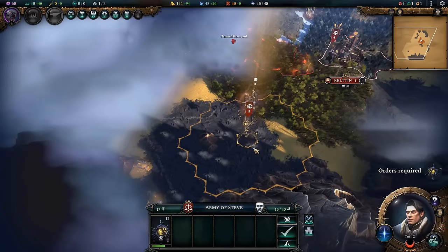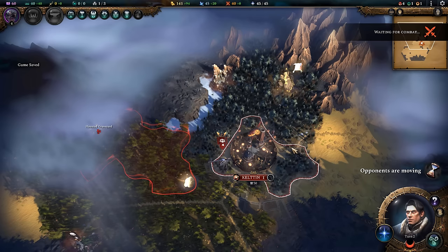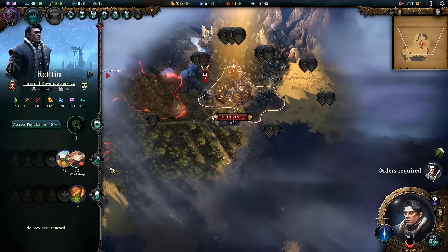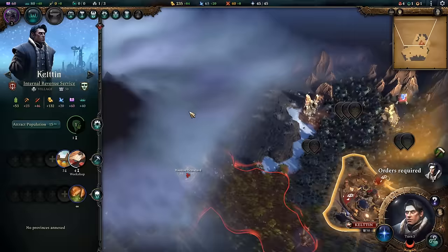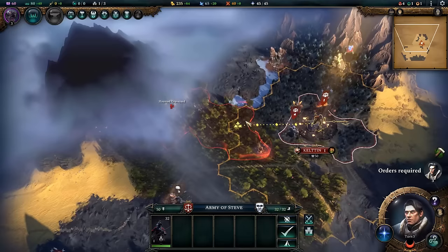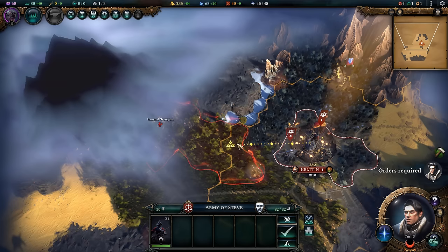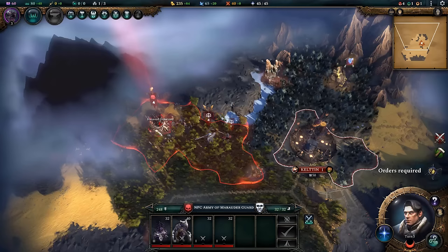I'll send Steve back up and this guy west to see if there are any other free pickups. There's an enchanted den down there. Next turn: I still can't quite grow the city, so the workshop continues for another turn without losing production. I'm going to send Steve over this way — we'll take the haunted boneyard first because it's right in my face and blocking room to grow. I'll send this mercenary with Steve, and they might send something after me — we'll be grouped up, it shouldn't be unkillable yet.